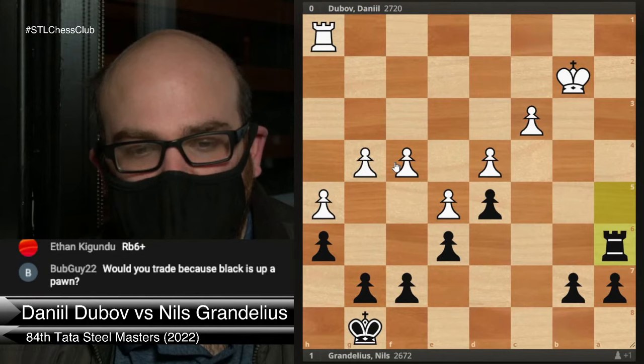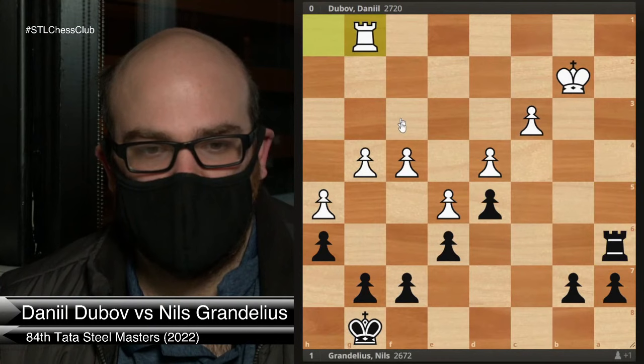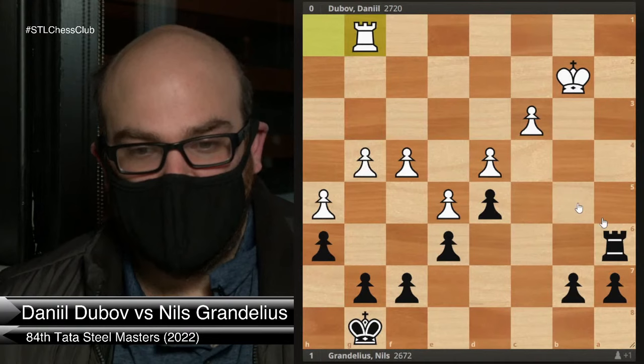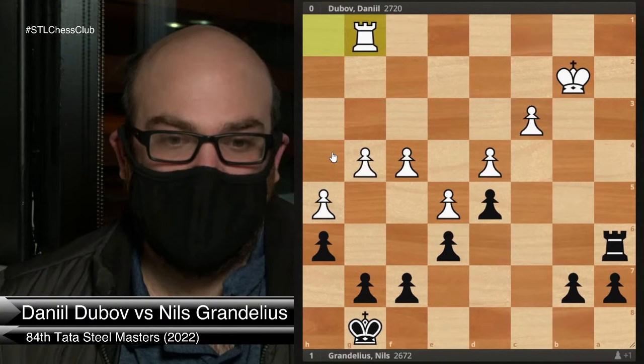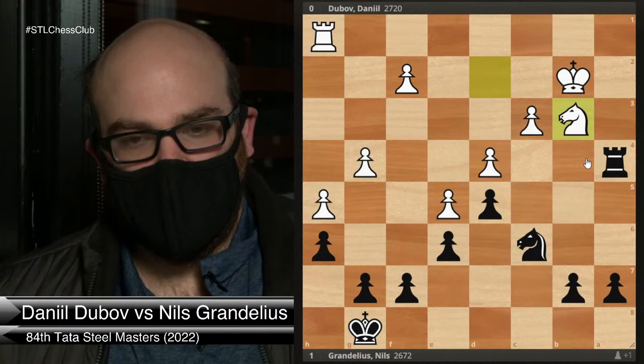Eventually Black can play rook c6, rook c4, b5, b4, trying to break apart these pawns, but it takes a lot of time. In the meantime you have to worry about g5 stuff, and f5 is still coming eventually. So knight a5 was a possible move but not that clear. Instead, Grandelius played b5. What is Black's aim with this move, and how should White respond? White's move here is actually extremely important.